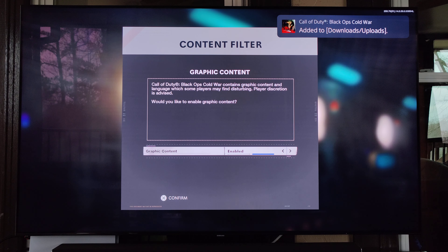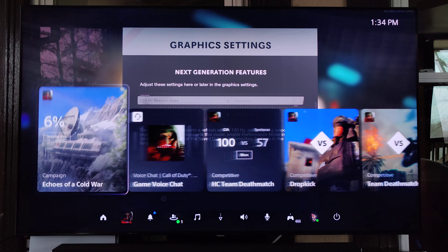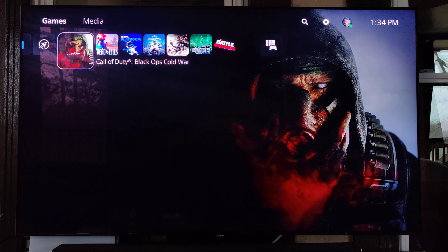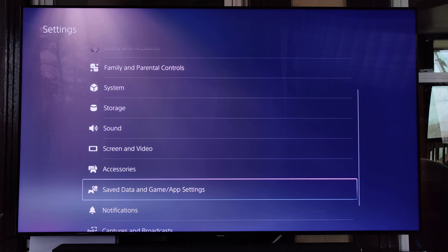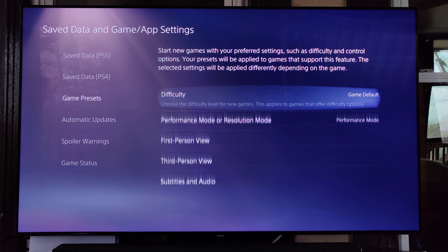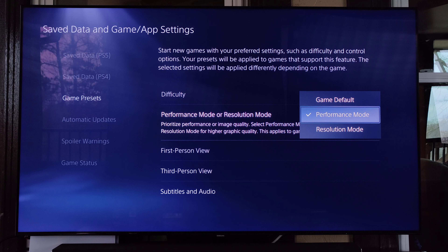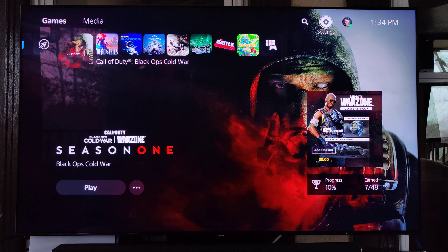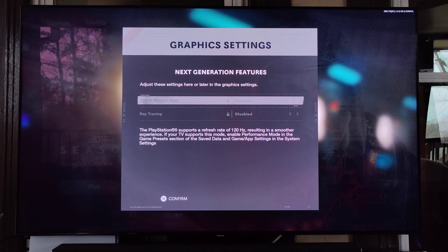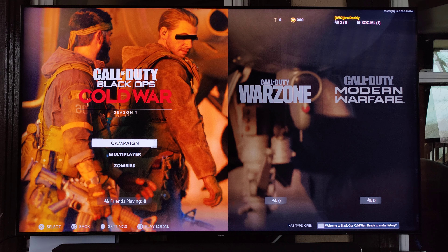There's an update — awesome. So we have 120Hz refresh rate enabled because we have ray tracing disabled. The other key thing — and I'm sure everybody knows this by now — is you have to go on the PS5 and make sure under Save Data in Game App Settings that you have Game Presets set to Performance Mode. Not Game Default, not Resolution — it has to be set to Performance Mode for Black Ops to play in 120Hz.